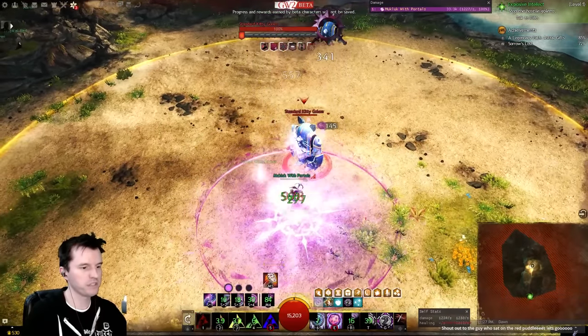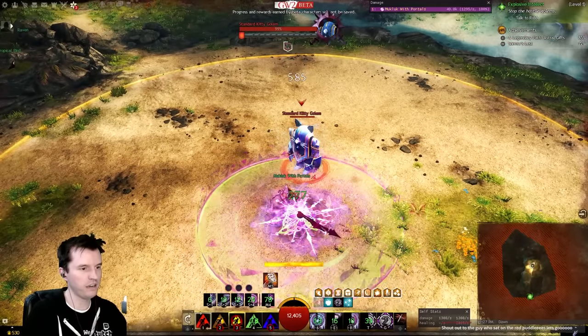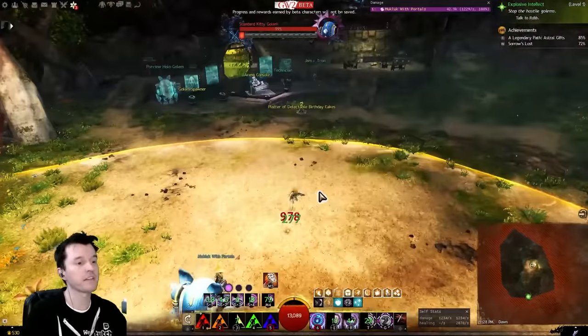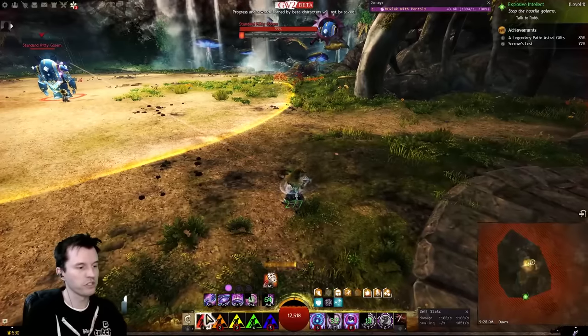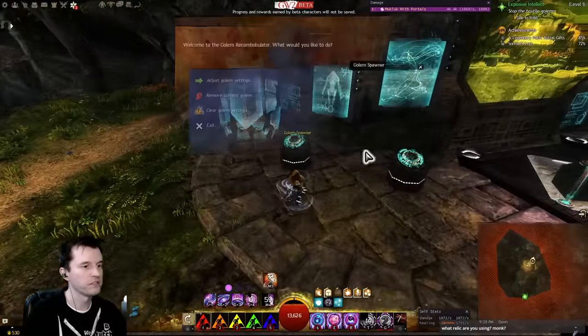I went a little crazy with my abilities there. In a real fight, I would have 25 might right now. Let me get out of this because I'm having to focus to keep myself alive here. So let's go through the skills. Rifle one — you just shoot, and it heals around it when it hits. Simple stuff.